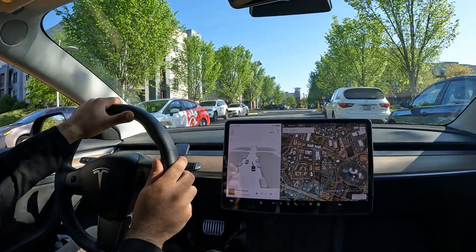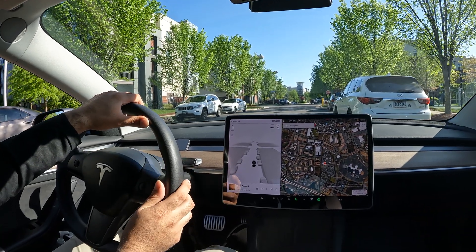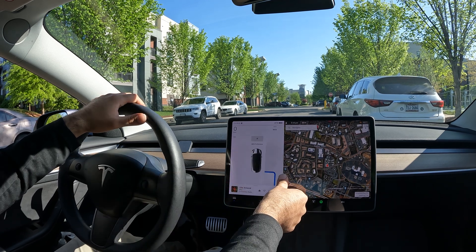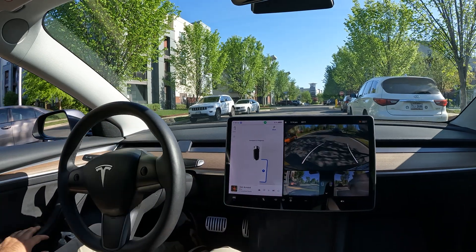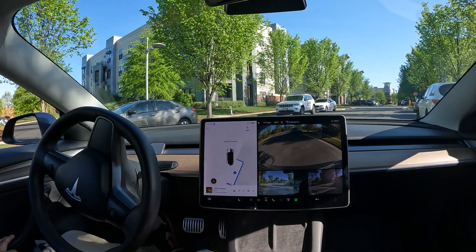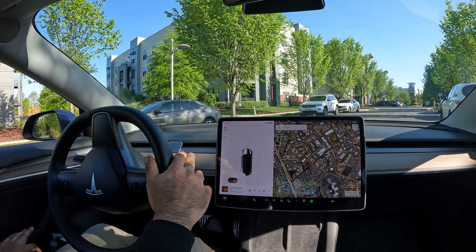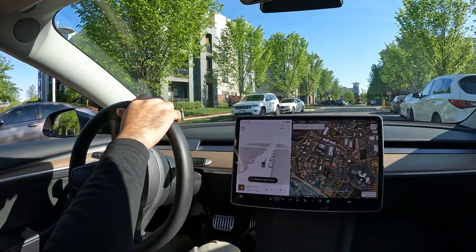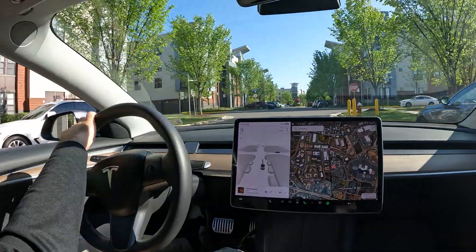It looks like I gotta go over the speed hump, then pull up to the parallel spot like you would regularly. This one does not pop up — okay, there it is right when I said something. It popped up. Hit Start — but we got a speed bump in the way. Auto park aborted, it did not work. Looks like the speed bump threw it off — interesting.